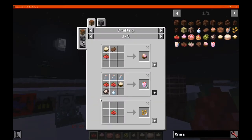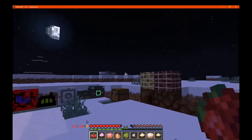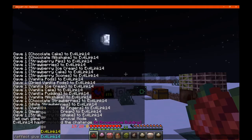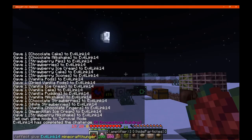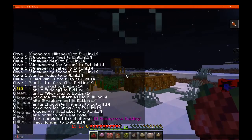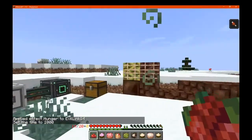So we've got strawberries, and a bunch of different things we can make with them. We've got pips if you need them for seeds. I should be planting, but we'll cover the food first, and then we'll see what we can do with planting and everything else. There's a hunger effect, and I'll change the time of day so I won't get attacked by mobs.